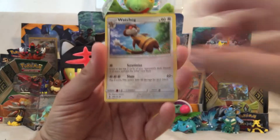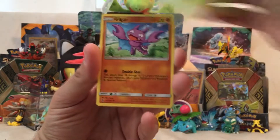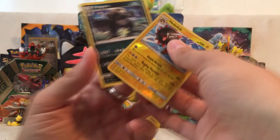So we start with a Watchhog, Multi-Switch, Komala, Cottony, Bellsprout, Gliger, Patrat, Snow Runt, a Reverse Hollow Rare Heliolisk, and a Pangaroo.